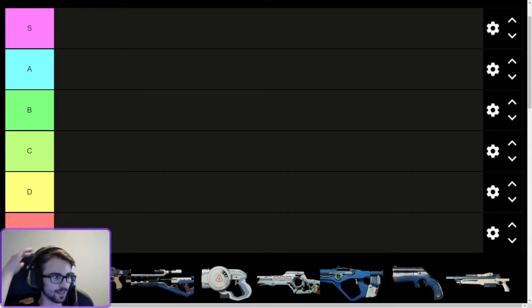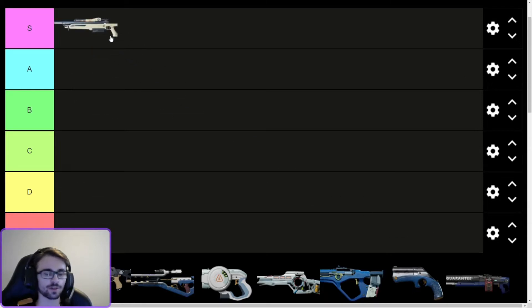I'm going to start off with the quick trader guns — the ones you don't have to level anyone up for that are easy to get. First one: bolt action, S tier. Carry one into every single raid, it'll win you fights, I promise, this thing is nuts.